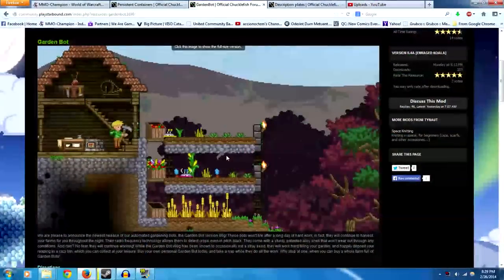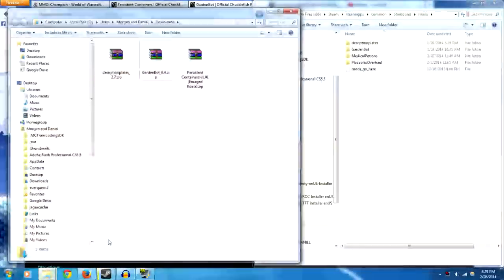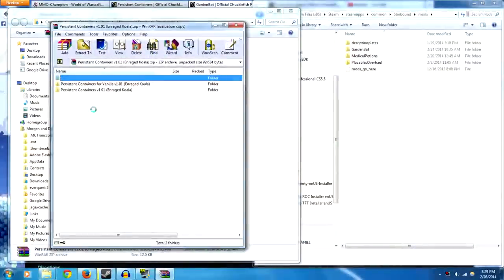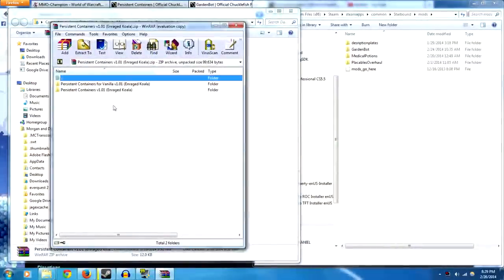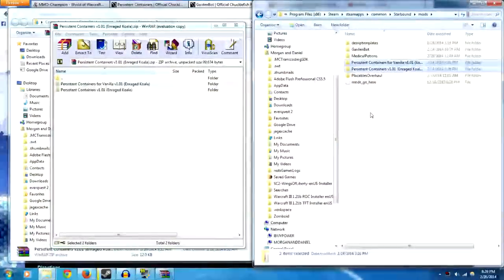All three mods are very easy to install. Simply download the zipped file for the appropriate mod and extract it into the Starbound mod folder, which can be found at C:/Program Files/Steam/SteamApps/Common/Starbound/Mods. For the Persistent Containers mod, make sure you extract both files included in the zipped folder.